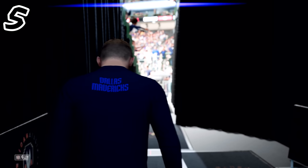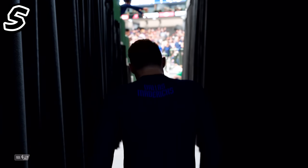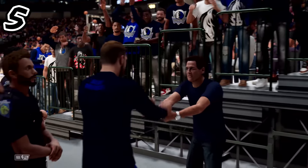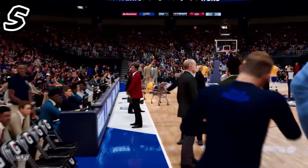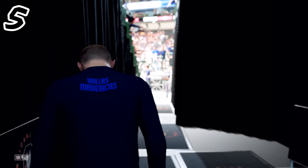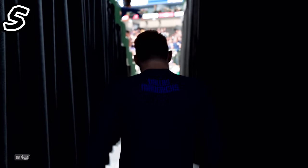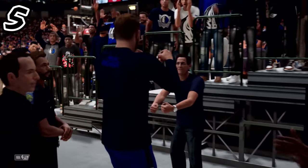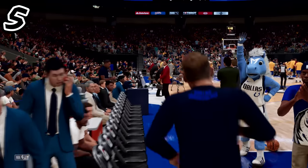Number five is this opening intro with Luka Doncic. You see him with the Dallas Mavericks shirt on, walking into the stadium. The brightness adjusts as he walks out — look how crazy that looks. He fist bumps Mark Cuban like a homie, then hypes up the crowd, runs in, high-fives the mascot, and the coaches are talking. I wonder if they'll let you do that with your MyPlayer for MyCareer, or have the best player on every team do it at game start.